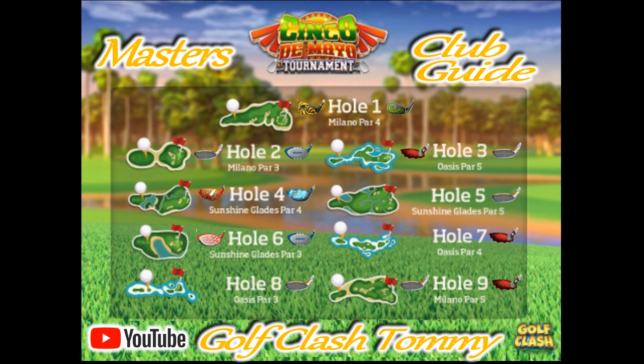Hole number nine, Milano, is a par 5 to finish. I do hope we get some tailwind so we can go full blast with a Snow Globe or a Berserker. Otherwise we go on the left side, trying to go as far as possible to give ourselves an open shot for the green, and maybe if we're lucky make it drop for an albatross.